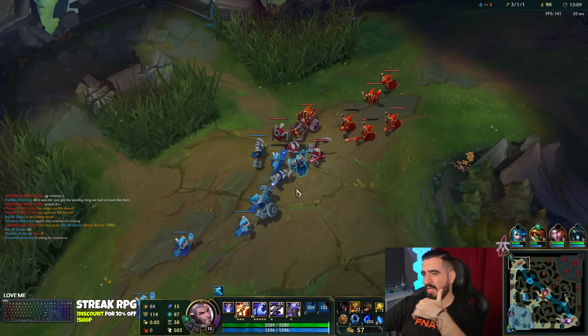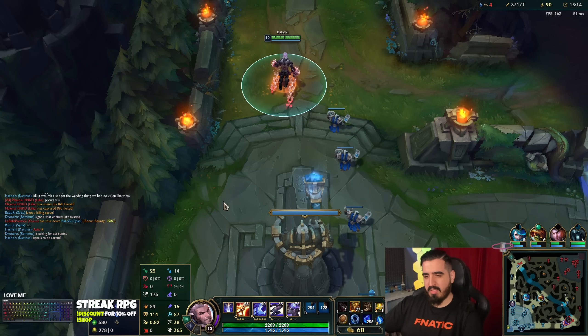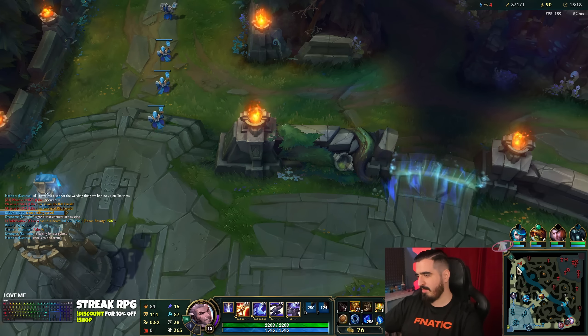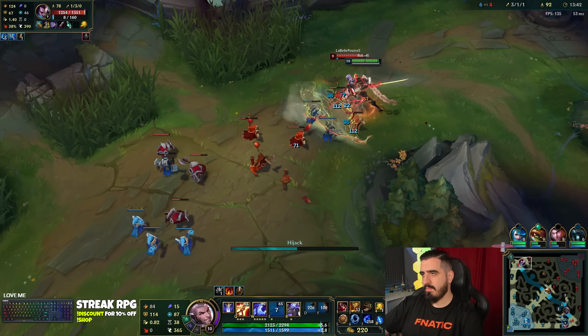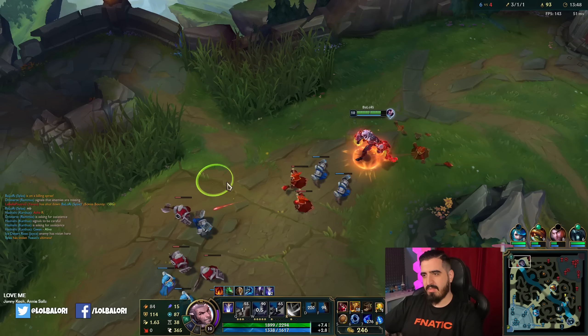I wanted to kill him as fast as possible. It's alright because we got the Sunfire right now — we are going to be immortal with the Sunfire. Remember that with Grasp you're going to have 5 max HP for each use. The only issue is I could steal the R from Yasuo and kill him instantly. Right now we got our item — we are ready.